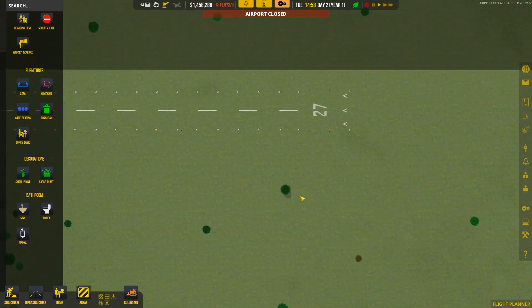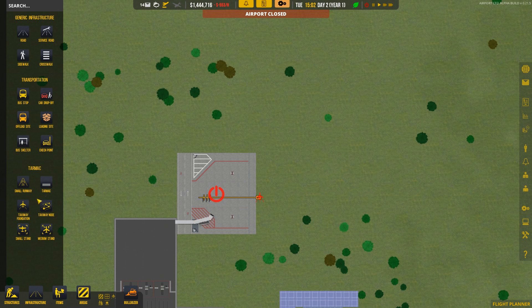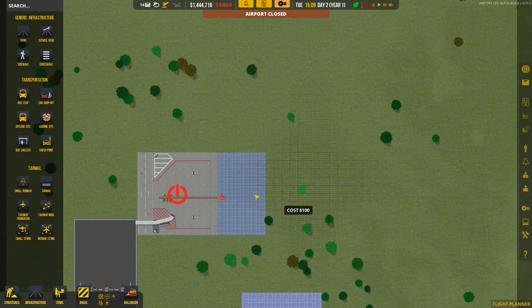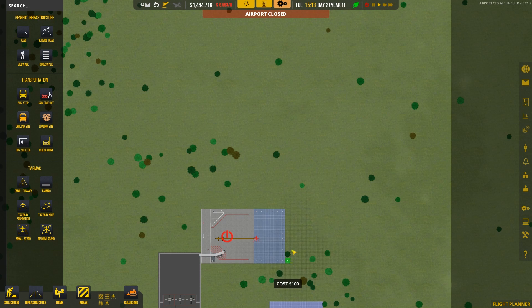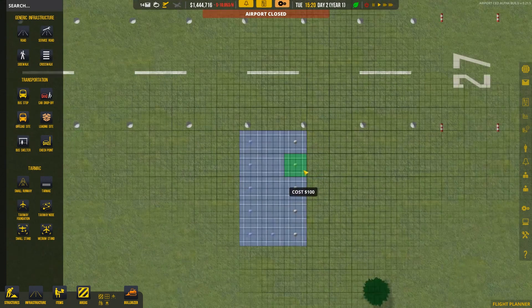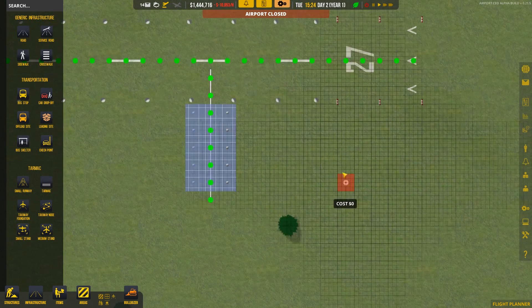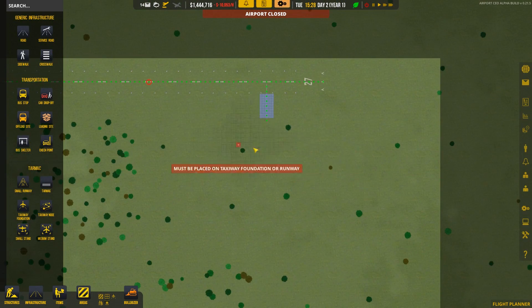Let's start building the taxiway area. This is going to take quite a bit of money because of the distance, but that's fine. To get taxiways you don't just lay tarmac down — you actually need a taxiway foundation. This allows you to build it out, and then we'll be able to connect it via the taxiway node editor. I want to build this out and have a path that leads down here, with the taxiway coming off like this.